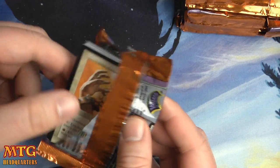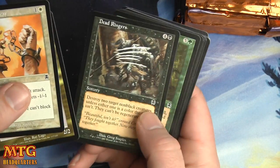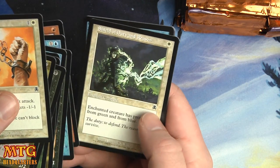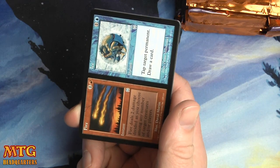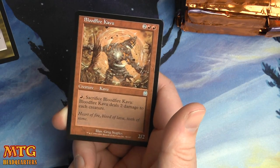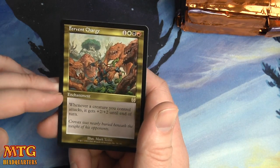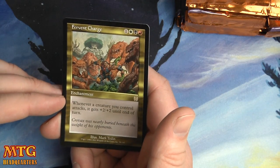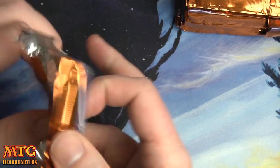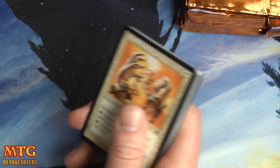Let's get right on to it. We have a Fire and Ice — that's our first uncommon — Death Mutation, Bloodfire Kabu, and our very first rare is a Fervent Charge: one and a Mardu white-black-red enchantment. Whenever a creature you control attacks, it gets plus two plus two until end of turn. I could see that being a strong card. I'll save a pack for you — you know who you are, you always ask me to save you packs.